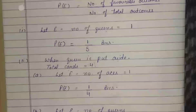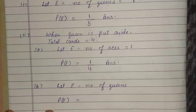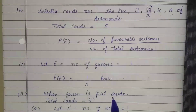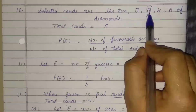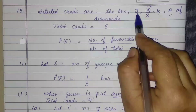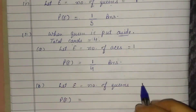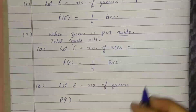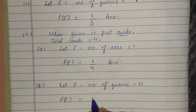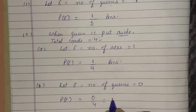In the B part, we are asked about the probability of Queen. Since in the second case we removed the queen and did not mix it back again, there is no queen in the remaining 4 cards. So the probability of Queen = 0 by 4 = 0.